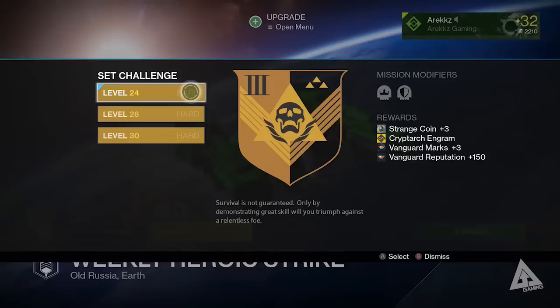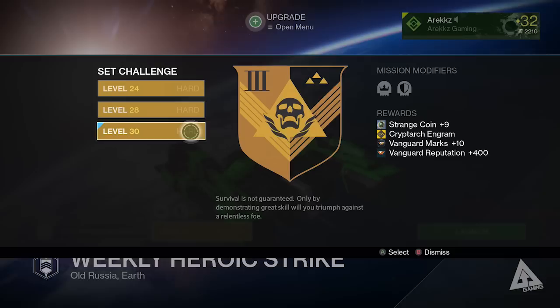Moving on to Strange Coins — these are earned reliably through the weekly heroic strikes. Complete it on level 24 and you'll get 3 coins, level 28 gets you 6, and level 30 gets you 9. These do not stack, so 9 is the most you can get per week on a single character, but you can complete these strikes on multiple characters. Alternatively, you can get Strange Coins when decoding engrams at the Cryptarch, but that is random.